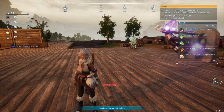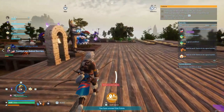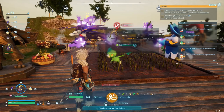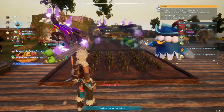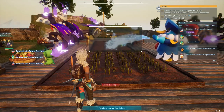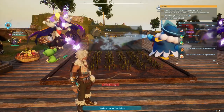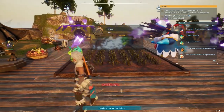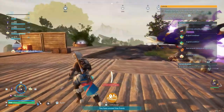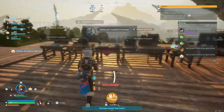Hello everybody and welcome to episode 14 of the Palworld series. In today's episode I think we might actually aim to make more of these wheat plantations. It takes a little bit of time for the pals to grow and water these, but then they leave it for like an hour while it grows - it takes care of itself. It's semi-automated, and it may not hurt to have multiple of these. We'll head back to that north region and get that situation taken care of.